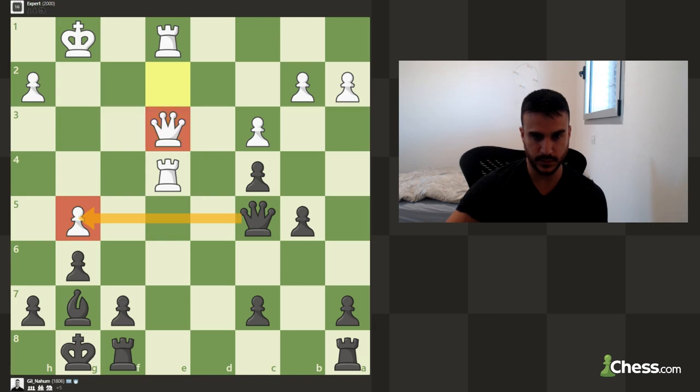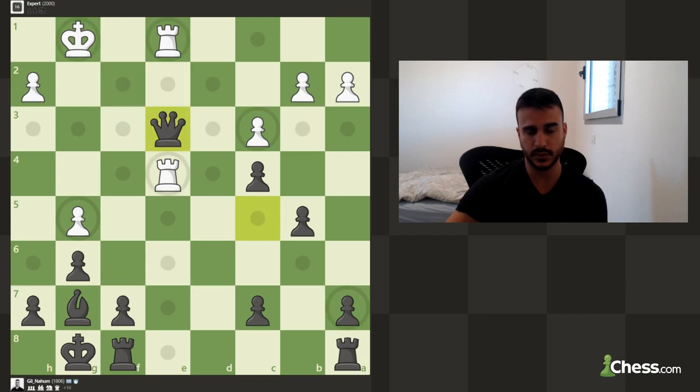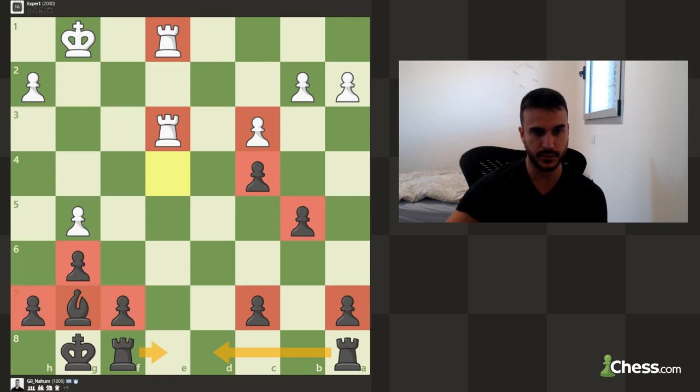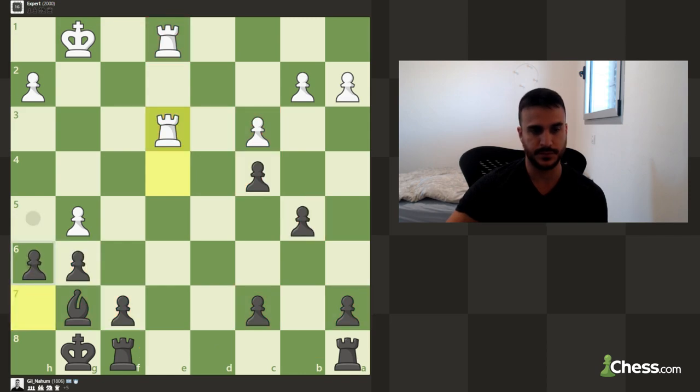We can also go check and try to win this pawn. A very nice idea is just to exchange queens — you've got two rooks and a bishop against two rooks, you also have four pawns on the queenside against three, and three pawns on the kingside against two. So basically this is just completely winning. We just need to be certain that we are not blundering anything — this is almost a 'gg'.